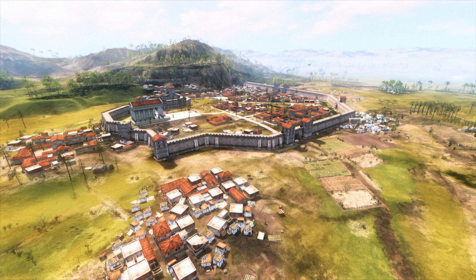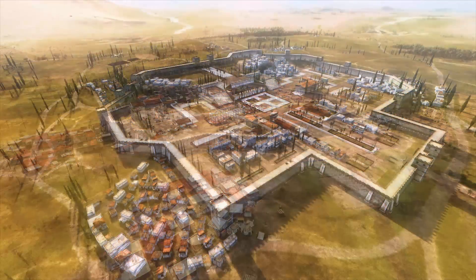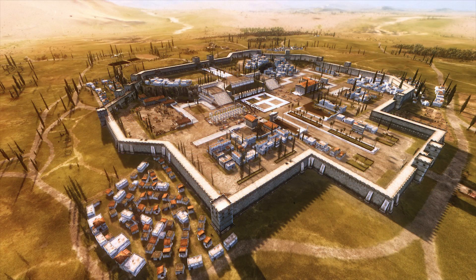For the first release, they have imported all building models from Rome II and changed the generic settlement maps for Roman, Greek, Persian, and barbarian cultures. They will leave Attila's unique settlements with the same map, just using Rome II's building models. They just have to do some final testing for escalation, and pathfinding should be okay — there will be a few errors here and there, but that's just how it's going to have to go.